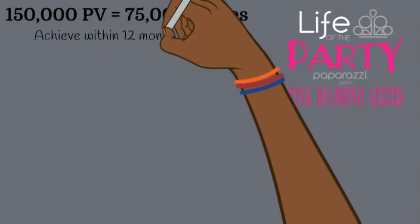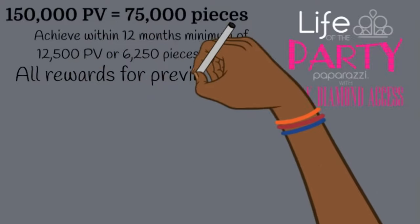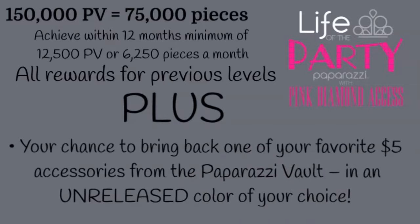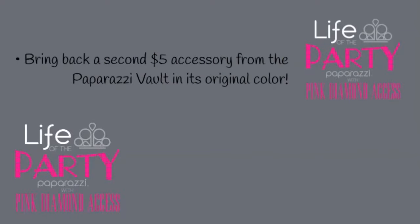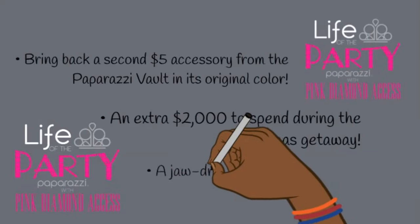Pink Diamond requires 150,000 PV — 12,500 PV a month within 12 months. At this level you receive everything from the previous levels, plus your chance to bring back one of your favorite $5 accessories from the vault in an unreleased color of your choice. You also get to bring back a second $5 accessory in its original color, an extra $2,000 to spend during the Vegas getaway, and a jaw-dropping upgraded crown trophy.